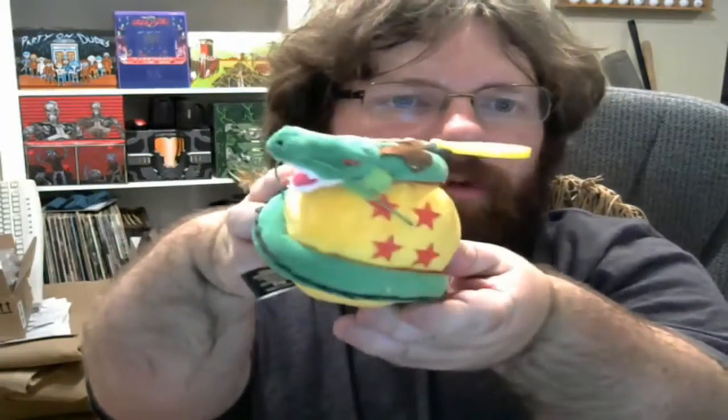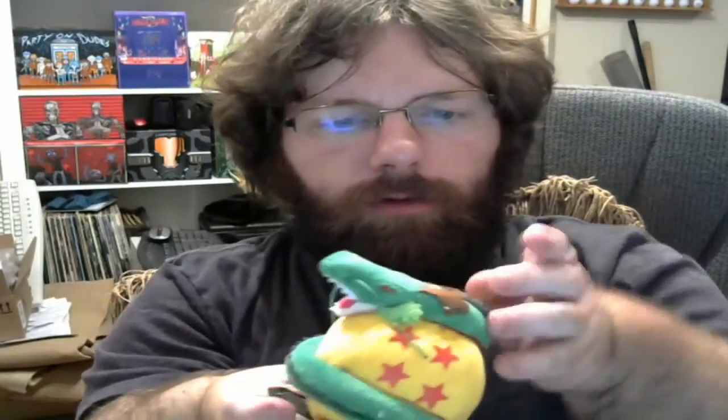Alright, our next thing is something from Dragon Ball Z. We got Shenron on the four-star Dragon Ball. The four-star is a bit iconic to the series. Once you collect all seven of these Dragon Balls, Shenron comes out and grants one wish — at least he did at the beginning. I believe now he grants three wishes.